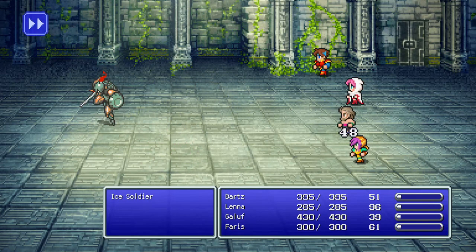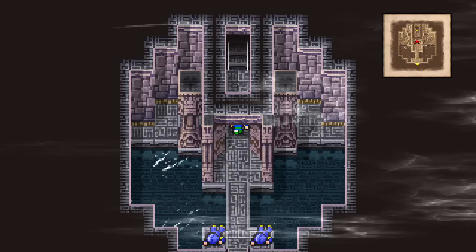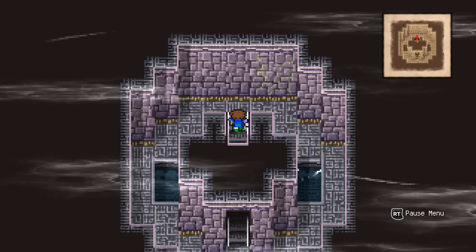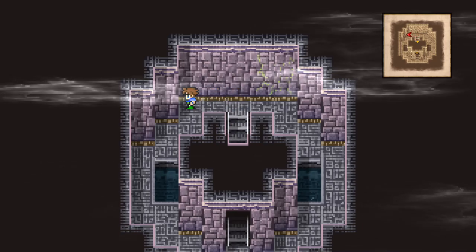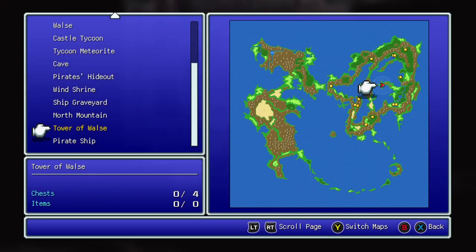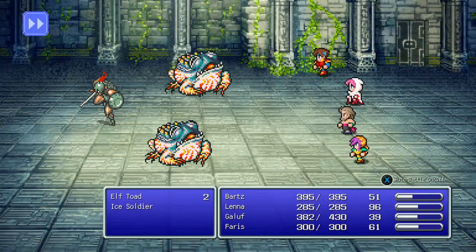Ice soldier. The guide says make sure you get the elf toad, ice soldier, rickard mage, wyvern, and past the sewell. Speaking of which, four chests. Well, that's the elf toad, the elf soldier, and the ice soldier.